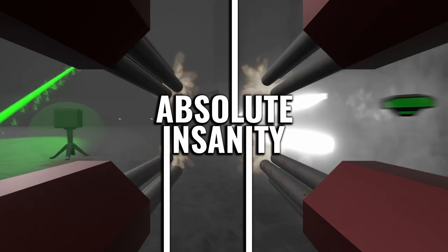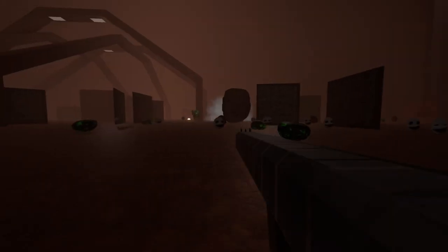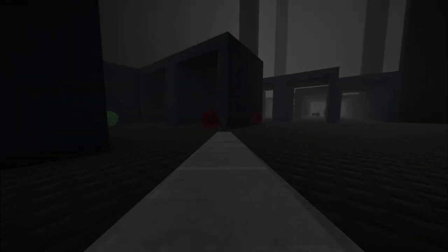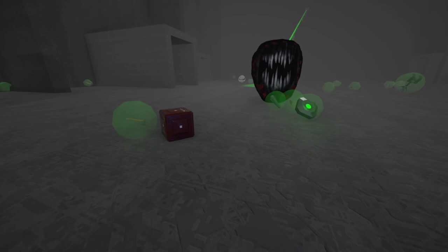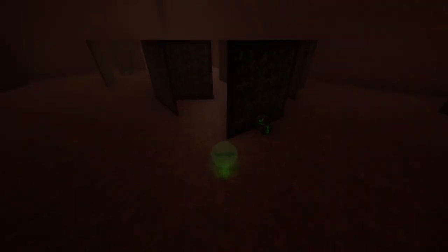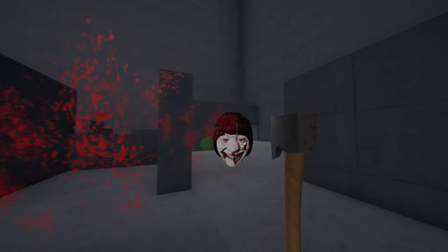This is Absolute Insanity's Weapon Breakdown. Today I'm covering rockets. The rocket launcher is a fun explosive long range weapon. It only has one shot, but it has decent explosive range damage and you can use it to rocket jump. You can fire it at the hip or aim it. After launch, the rocket will explode once making contact with any object.